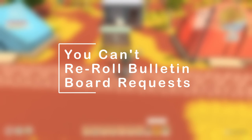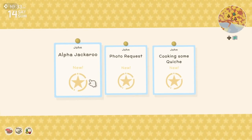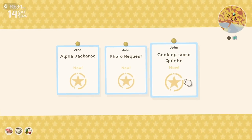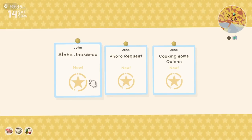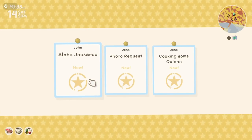If you have the bulletin board — similar to the visitor on your island — the item on the bulletin board does not change by resetting the game. If you quit and then reload your save, you will have the same request.